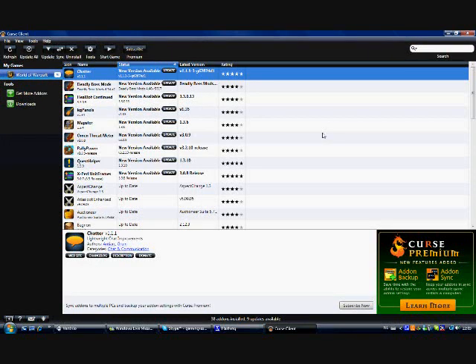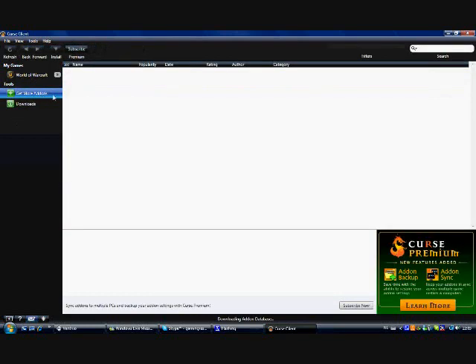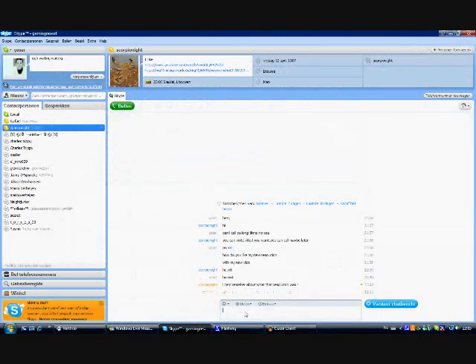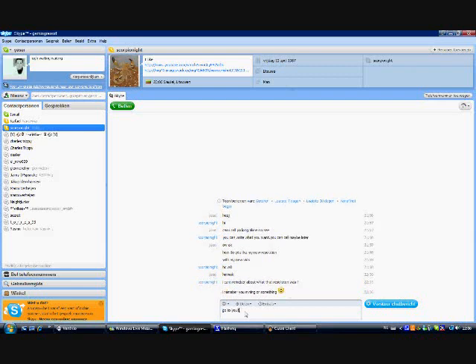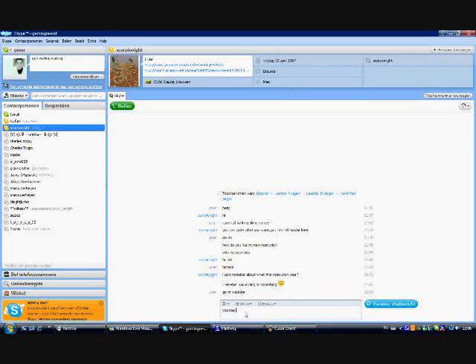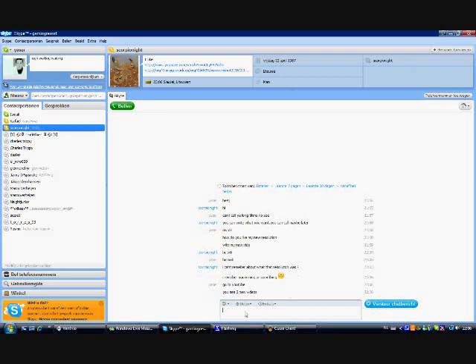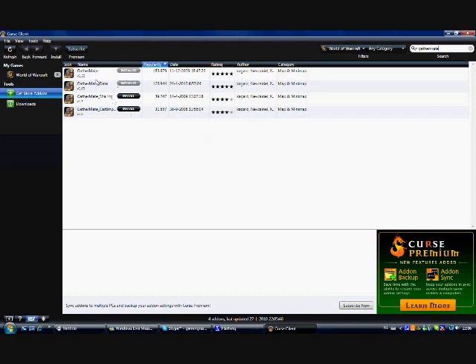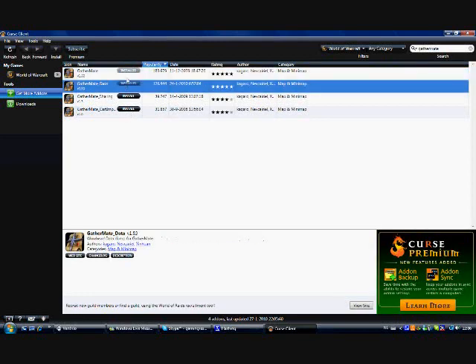The add-ons you want to download are GatherMate and GatherMate Data. GatherMate Data is very important — if you don't have it, you won't get the mining routes. Download and install both of them, just click download and install.